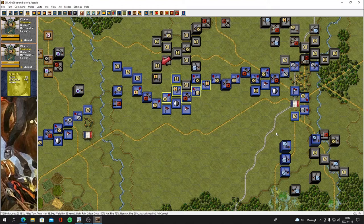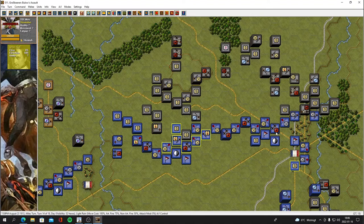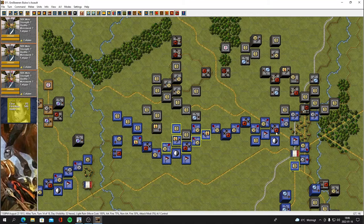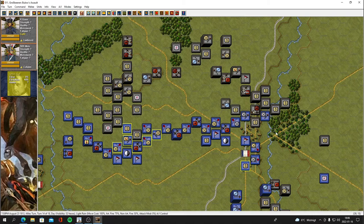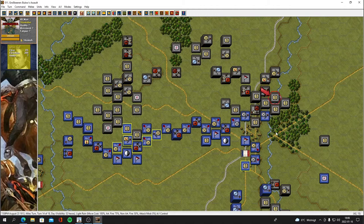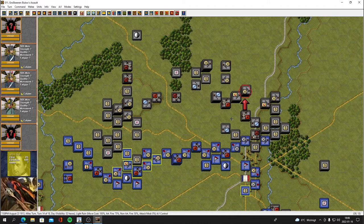I notice the artillery seems to have some really good defense values if you try to attack them. They have badass defense values and you really need to get lucky to overrun them. Looks like he's being a bit cheeky here, moving his guns so close. He's not attacking me — he's sort of casually trying to ride by my forces.